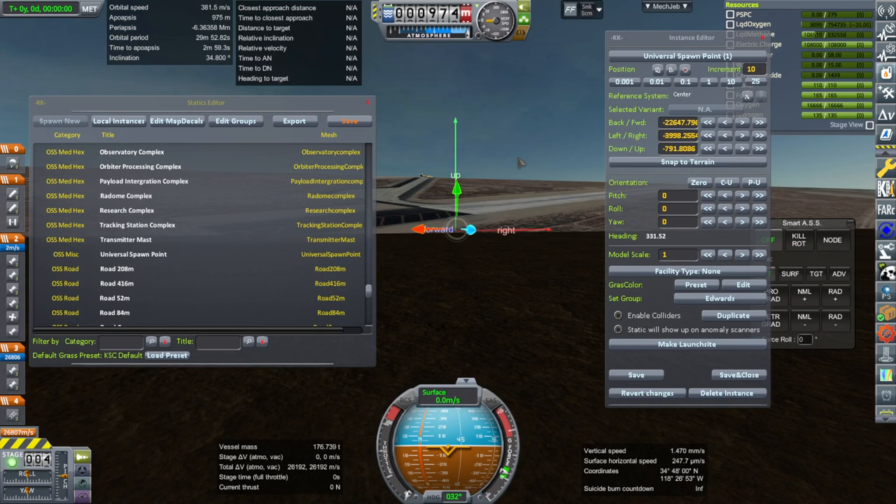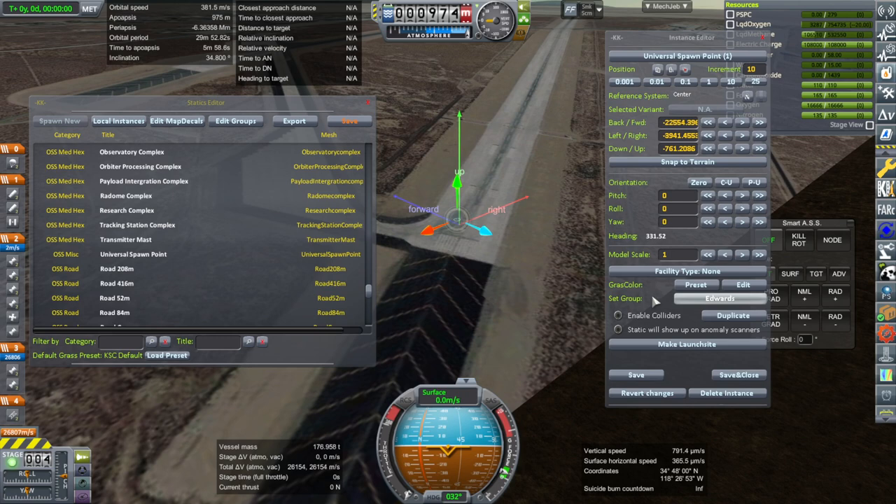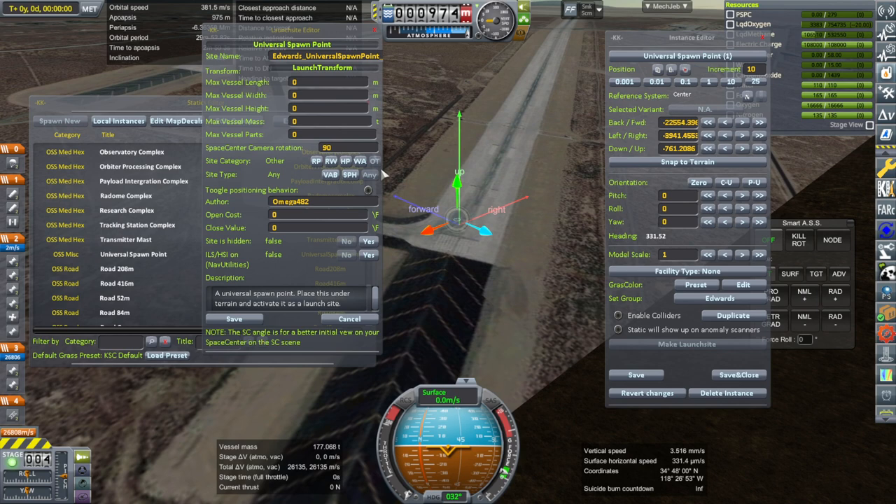They snap to terrain — but note that's the terrain underneath. Position it appropriately. It's part of the Edwards group. Hit 'Make Launch Site' and then you can name the site, set the max vessel length and width, and the rotation.